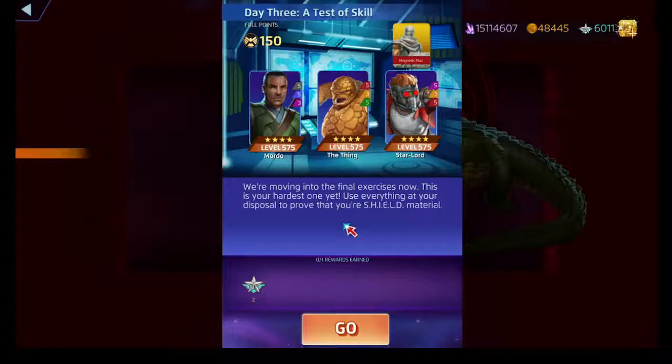Mordo — Staff of Living Tribunal. I always forget this because I don't use Mordo enough. I think it costs eight. His purple ability costs nine and his blue ability costs ten. Staff of Living Tribunal creates charged black charge tiles on the board. If there are four or more charge tiles on the board, it does additional damage.